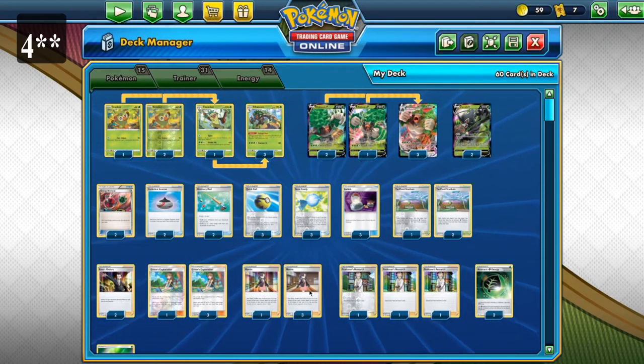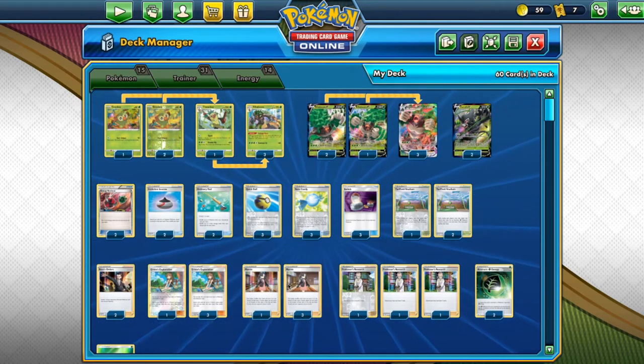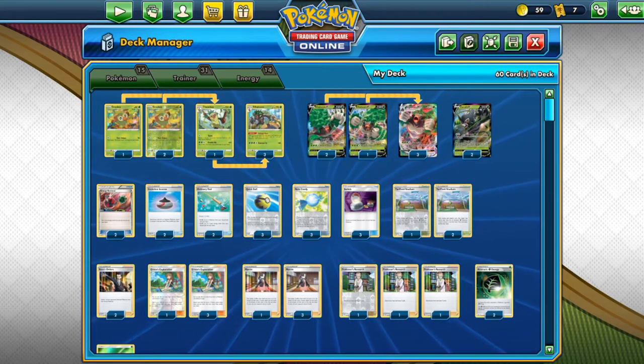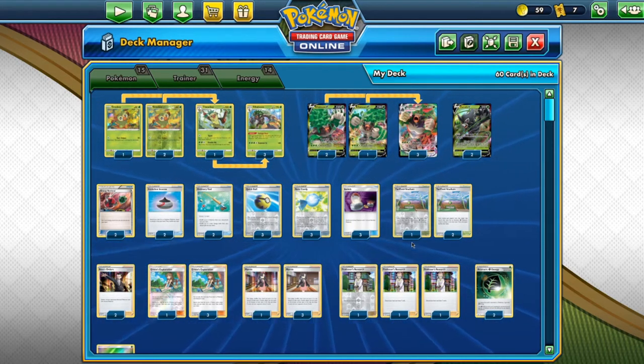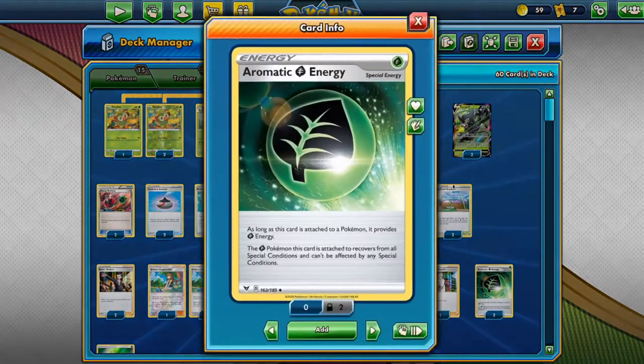We have 3 Marnie — the basics of any standard deck nowadays. These will give us some hand disruption and just some ways to get our cards back in the deck, plus it's just a draw supporter. Then we have 3 Professor's Research. I don't like to use 4 — it's just a little scary to discard your hand all the time, and drawing 7 could be scary for mill decks or just bricking out.